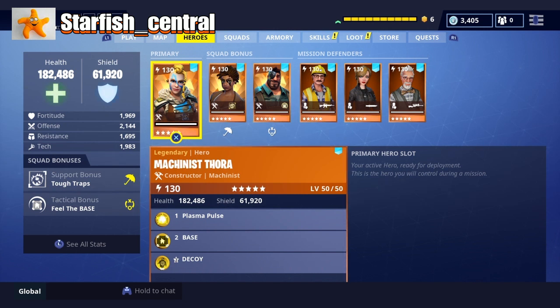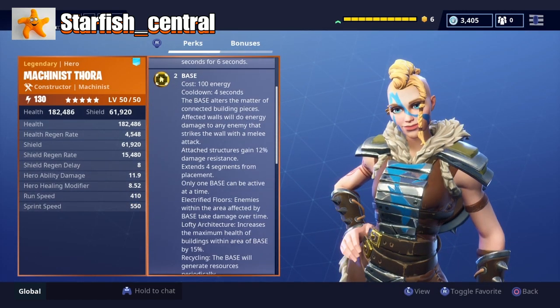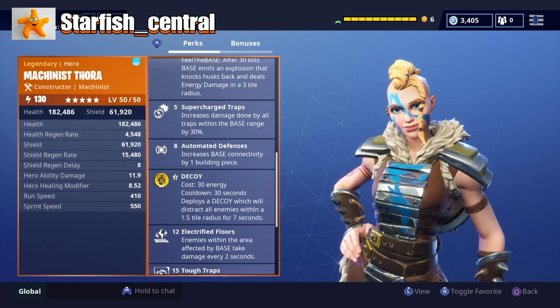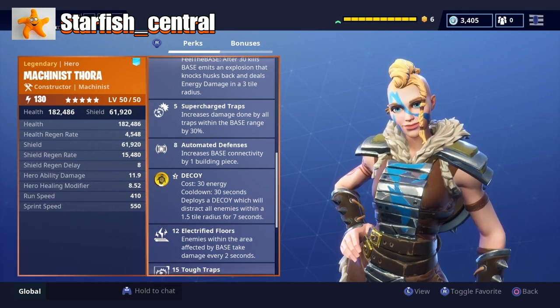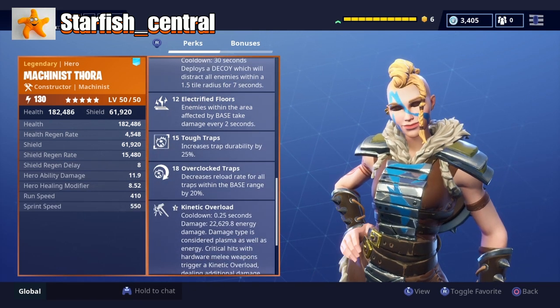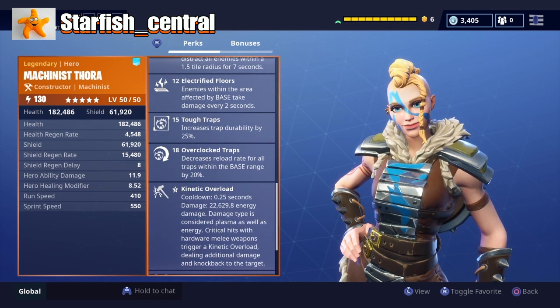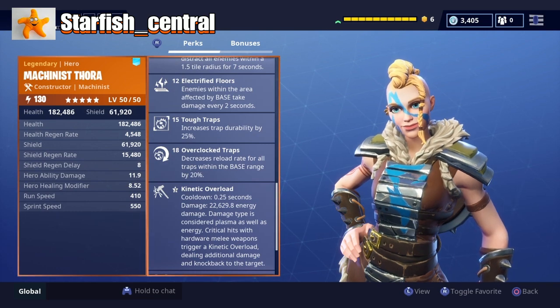The hero I'm using is going to be Machinist Thora. I don't normally use Constructors for Storm Shield defences, but she has the Supercharged Traps perk which increases damage done by all traps within the base by 30%. She also has Electrified Floors, Tough Traps which increases trap durability by 25%, and Overclock Traps which decreases reload rate for all traps within the base range by 20%.